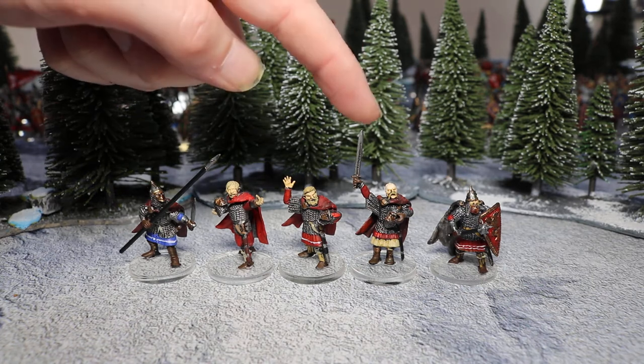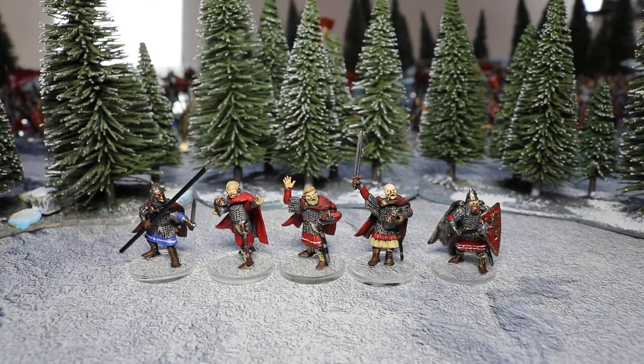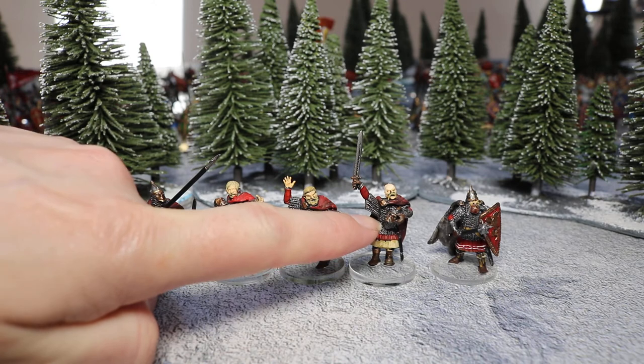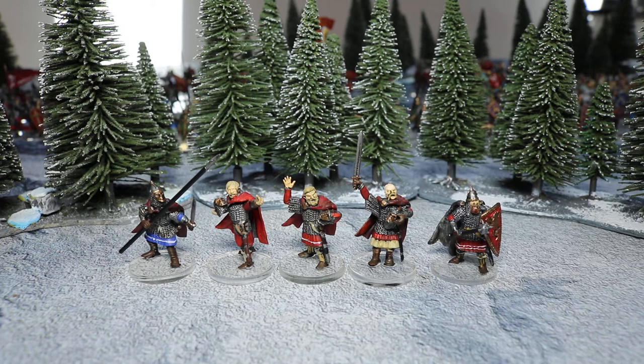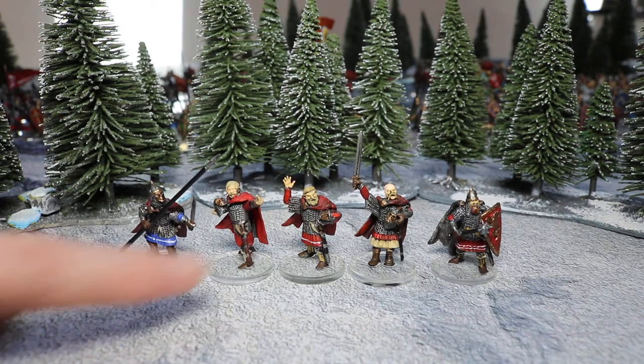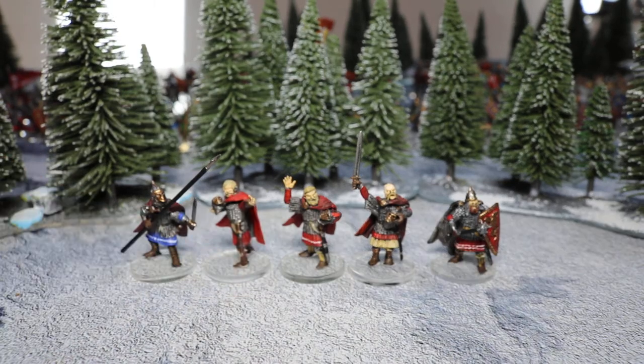Then we have this guy here — he's got a little Russian moustache. The head's out of the Dark Age warrior box, or possibly the Celtic box, one of the two. I quite enjoy taking the helmets and making them look like they're carried helmets. I did a bit of experimenting with that, so he's carrying his helmet there with the mail hanging down behind. The next guy is just Mr. Beardy — he has a nice big beard, and he again is carrying his helmet with the shield over the top.